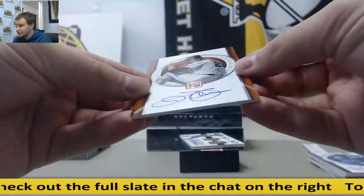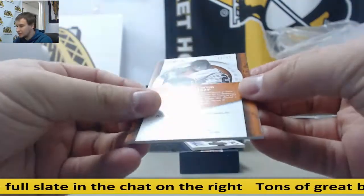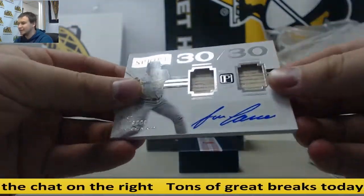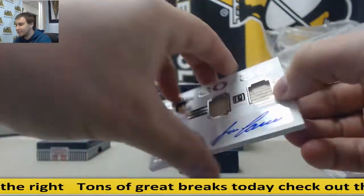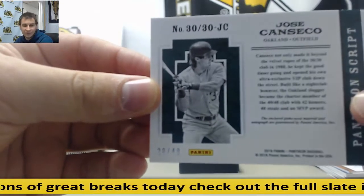For the Orioles: Jim Palmer, Milestone Scripts, 11 of 99. And for the A's: Jose Canseco, Dual Bat Relic Auto, 30-30, 28 of 49. Nice box for the A's to start.